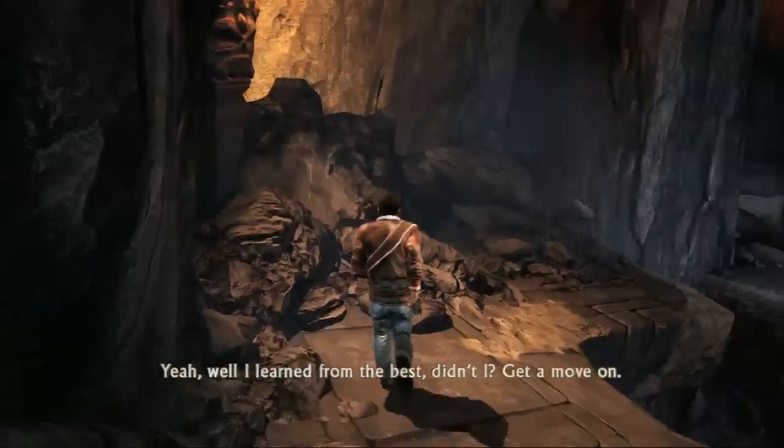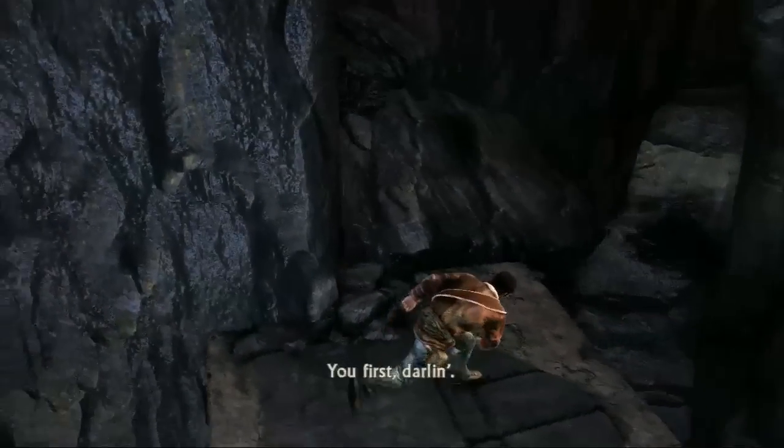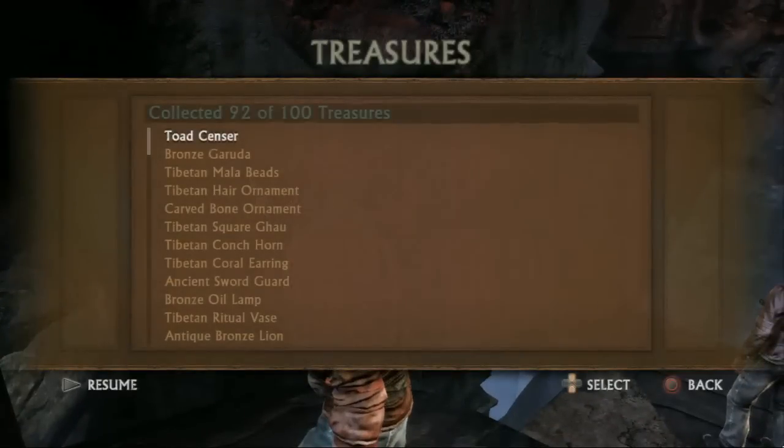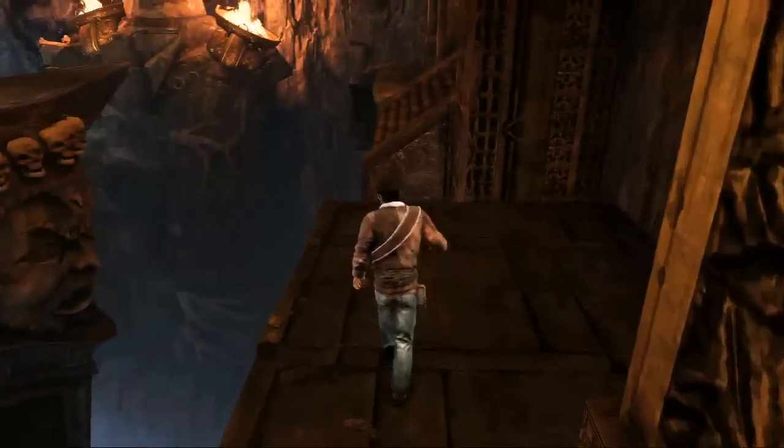This next treasure — it's when you're with Flynn in the room with the rotating bridges that you need to straighten out. You're supposed to jump over here, but if you look to your left, there's treasure right there. It's a toad's censer. Looks like an ashtray. Does that toad only have one leg on the back?